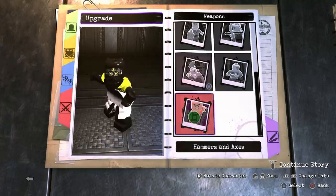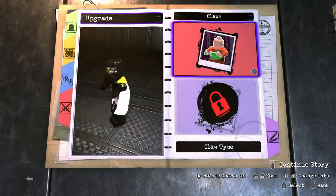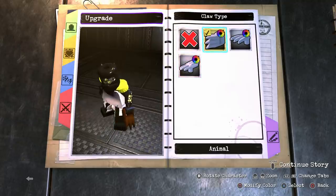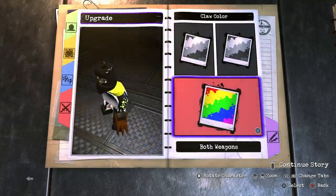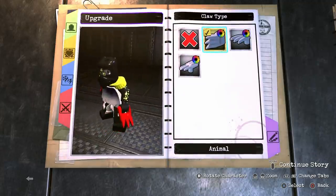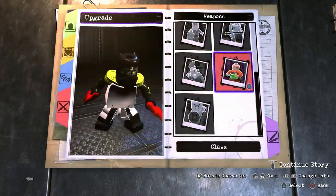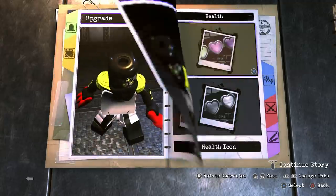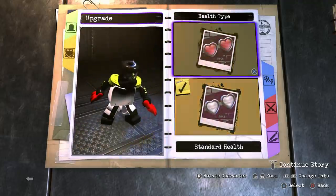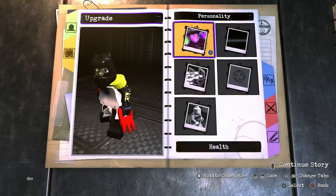Step number one: we will give this character claws, because it looks like he's got these giant fingers that almost look claw-like. I think this would work really, really well. We're going to go with a bright red design for this one, which will look really cool hopefully once we're done. I like the monster animation pose, so I think that's fine.